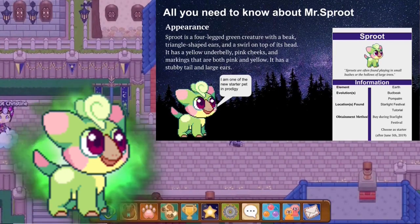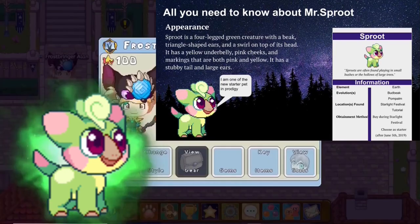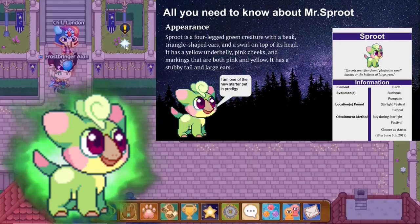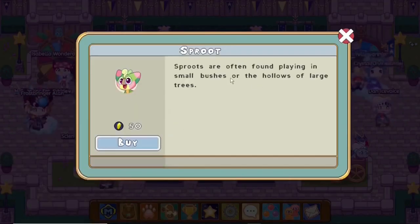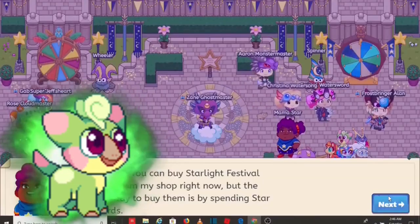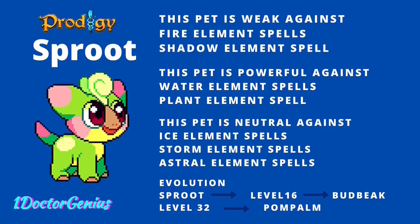It has a yellow underbelly, pink cheeks, and markings that are both pink and yellow. It has a stubby tail and large ears. Sproots are often found in small bushes or hollow large trees. As we all know, it's a plant-type pet, so it's weak against fire and shadow, powerful against water and plants, and neutral against ice, storm, and astral.